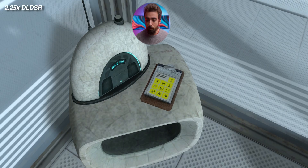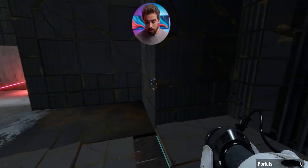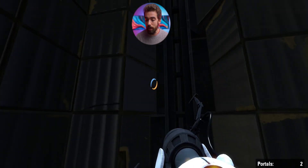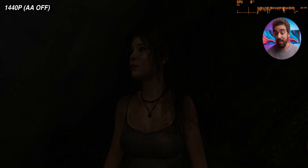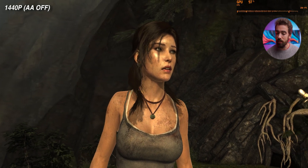Portal 2 was next on the list — a decent example with very low GPU usage even at 8x MSAA. You see a noticeable improvement to the overall sharpness and detail in the image, but given the style of the game, it really isn't all that noticeable once the game is in motion. This time it worked pretty well without having to mess with the desktop resolution before entering the game, so that's a bonus.